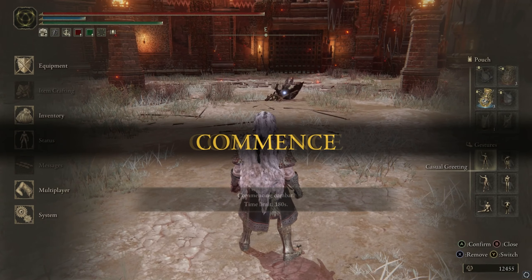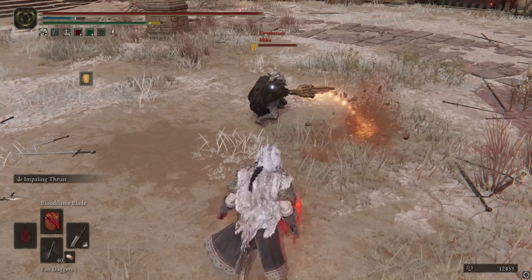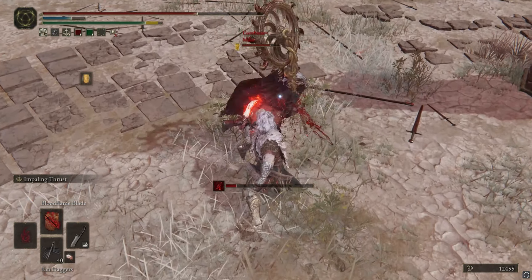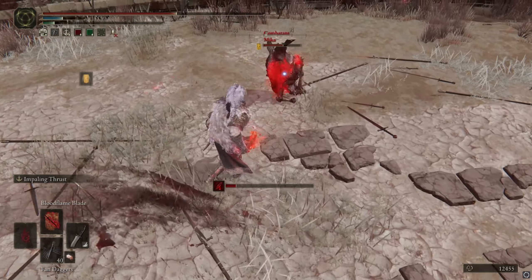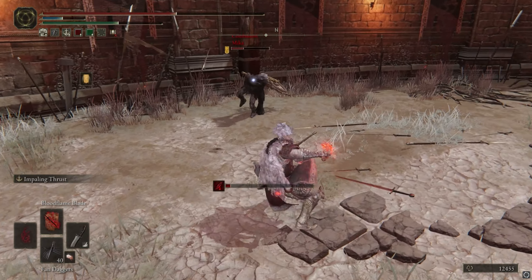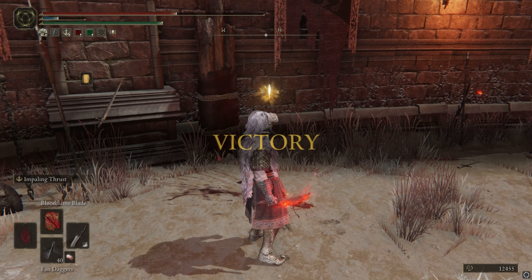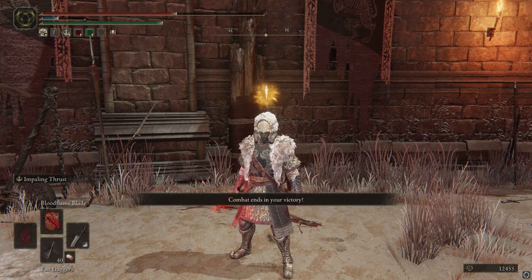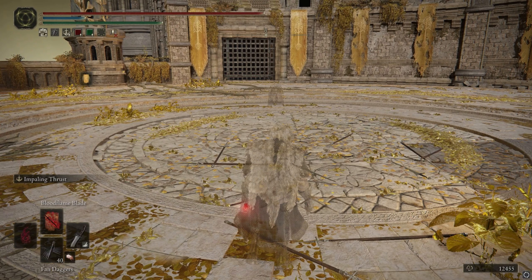Our next duel is against Mika using the pizza cutter. That makes me really hype because the pizza cutter is such a cool weapon, unfortunately it's quite weak in my opinion. You see how fast the blood loss is? The blood loss with blood flame and a weapon with inherent blood loss values is just crazy. We only have 10 arcane and we're dealing blood damage like we have serious investment in arcane, which is quite nutty.